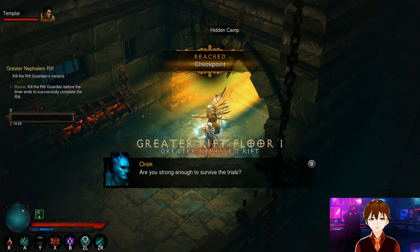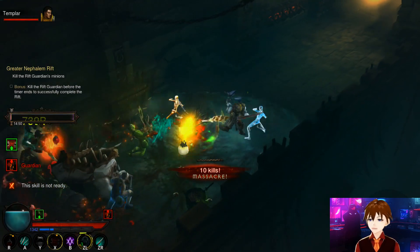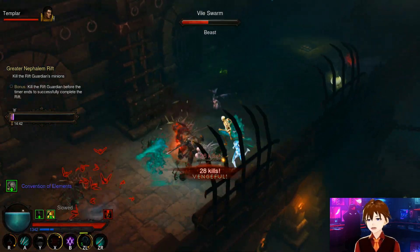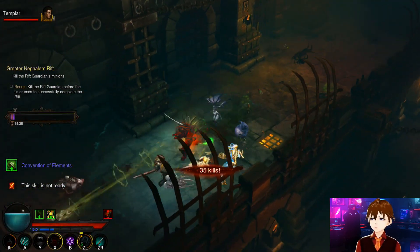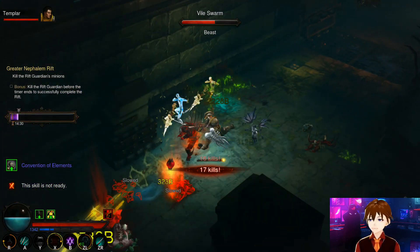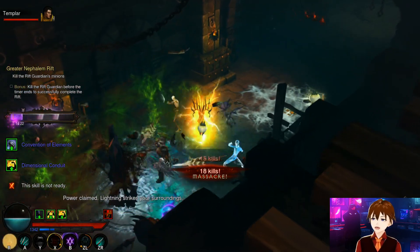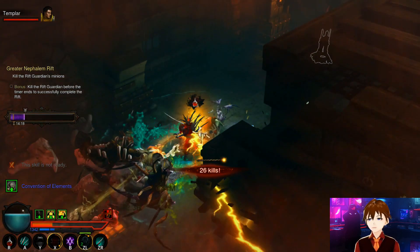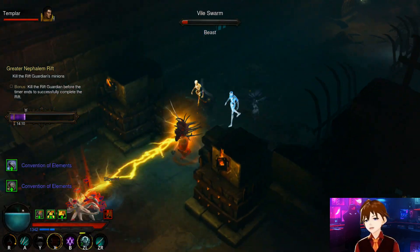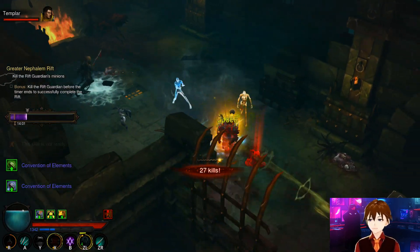Greater Rift 75 done — Torment 16 difficulty, three minutes and 50 second clear time. This armor is very powerful — you wouldn't even think it got nerfed based on its damage output. The six-piece nerf might factor in at the very high end, like Greater Rift 140 to 145. With fully optimized all-ancient or primal ancient pieces for the armor, necklace, rings, weapon, and augments between level 80 to 100, you should in theory be able to clear Greater Rift 140 to 145, maybe even 150 solo depending on your skill level.